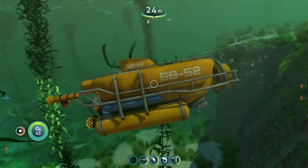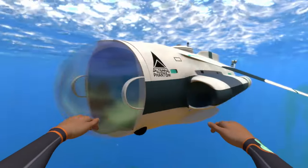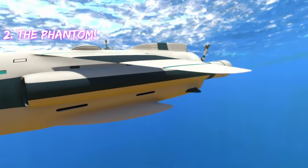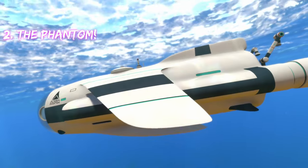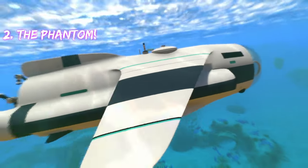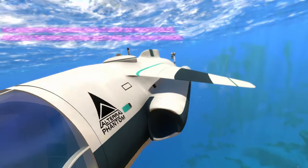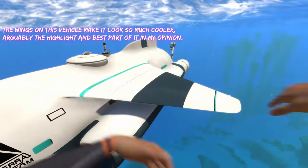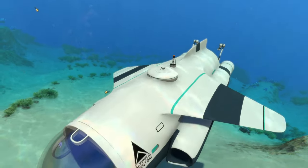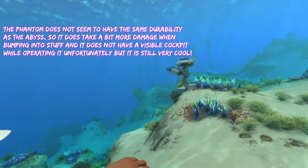That was the Abyss — let's go to the next vehicle. The next submarine on this list is the Phantom. The Phantom looks like something that's 100% from Subnautica, because the paint scheme and the way it looks has that semi-futuristic look that Subnautica has with its vehicles. I also feel like this thing should be able to fly because it's got these awesome wings on the side. The Phantom is a little bit different than the Abyss, but also a little bit cooler, which is why I put it above the Abyss.